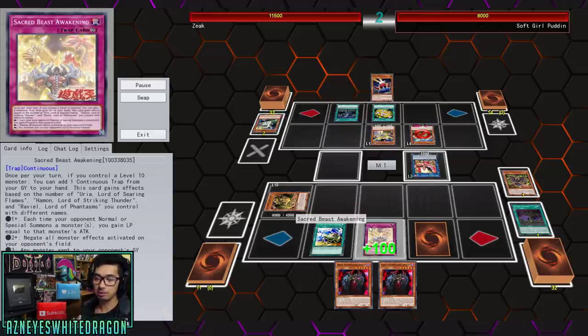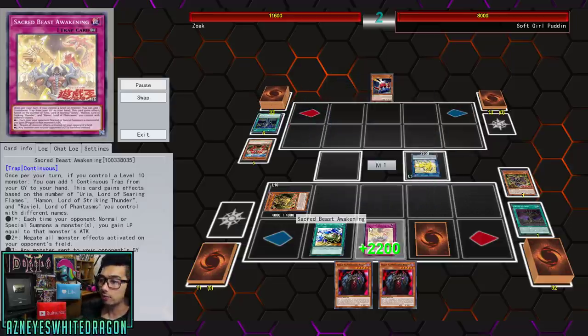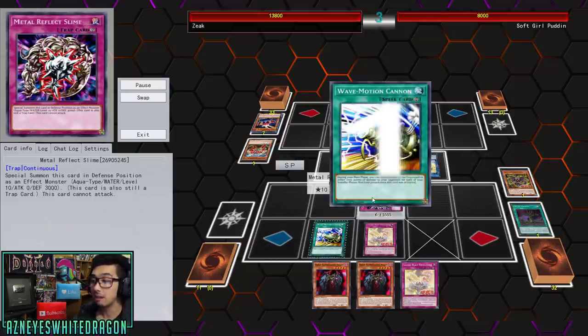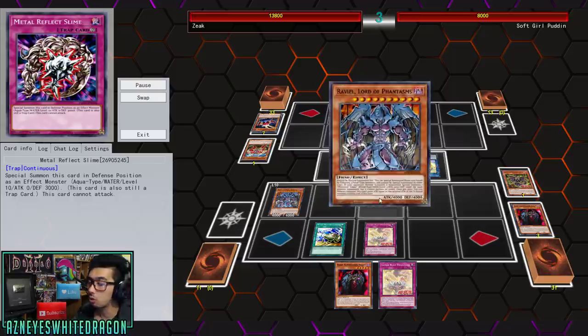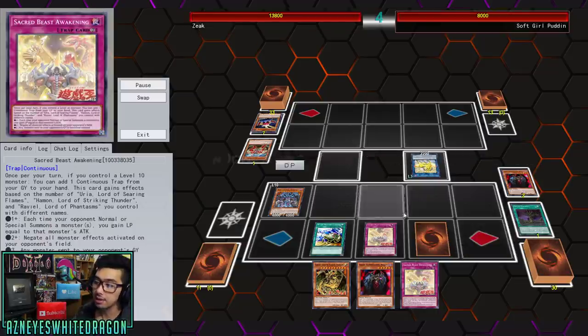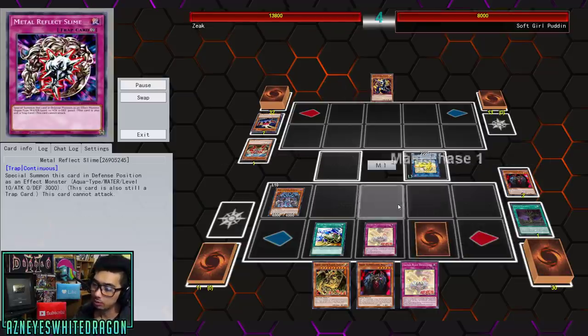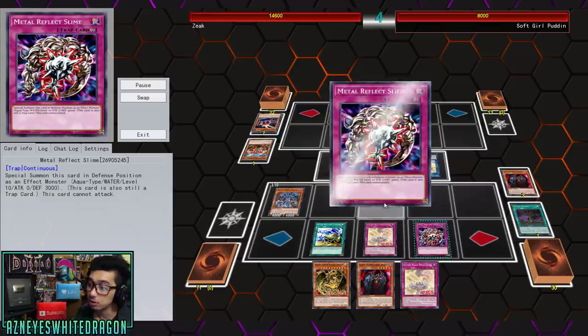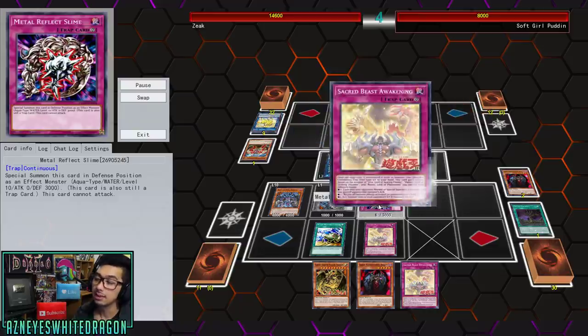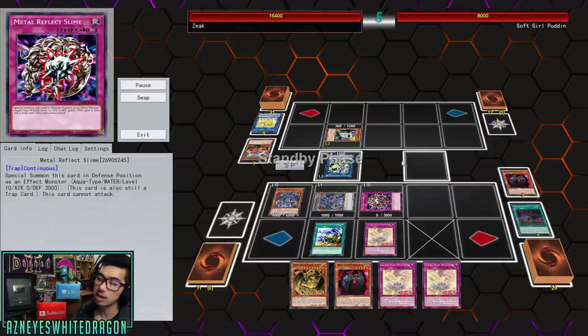The deck can actually be potentially even meta with Sacred Beast Awakening. All you have to do is control a Sacred Beast, because it requires you to have a level 10 monster. With that, you're able to every single turn add back a Metal Reflex Slime that you used as material, or use it as a tribute for some of your Sacred Beasts. Metal Reflex Slime basically becomes the Egyptian God Slime.